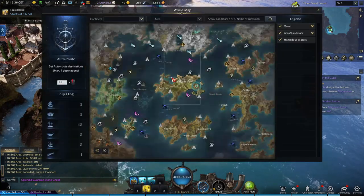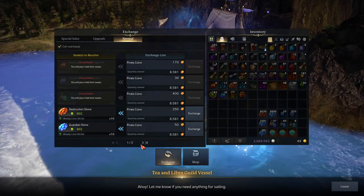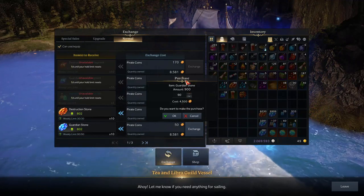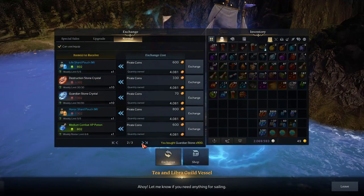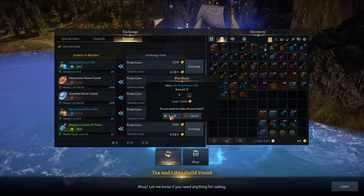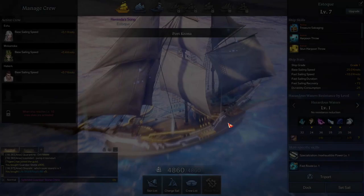At any port you can find an NPC and you can buy some material for tier 2. For me I would like to buy this guardian stone - I can buy up to 900 of these, which is nice. I need these. And you can also buy shards here, so I will buy all five because I need all of them. That's not a bad amount. So this is also a good source for some materials if you need them.